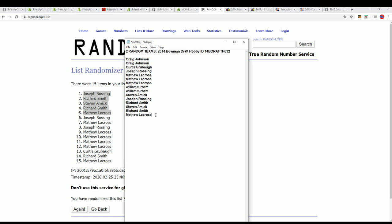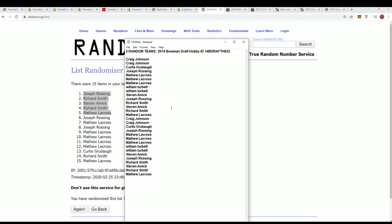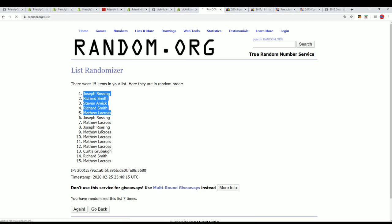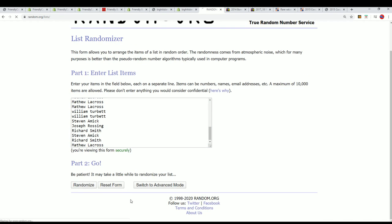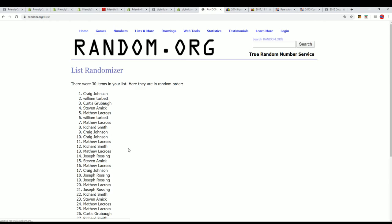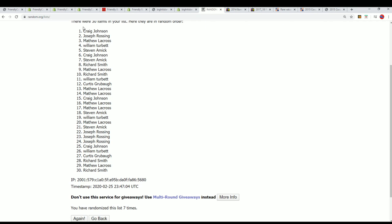Let's start up the random and find out who gets what teams now. Here's the owner random — seven times through, of course. Lucky number seven, and the first random is finished.